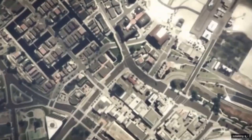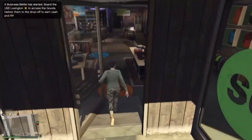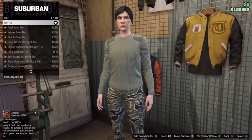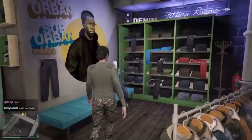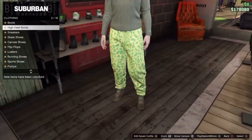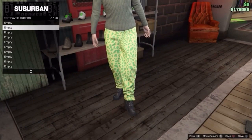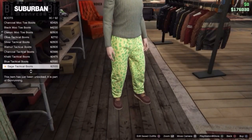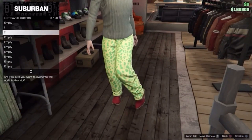Once you've loaded in, look to see if you can see any clothing stores. If you can't, load into a new session. Once loaded, head on the map and go to the nearest clothing store. Once inside, head to the accessories section and make sure your female character has no accessories equipped. Then head to the pants section, go to sport pants, and equip the spotted muscle pants. Then go to shoes, go to boots, and equip the deluxe midnight combat boots — these are going to give you the all-white sports shoes. Save this in the second slot. Then go to boots, head down to number 45, and equip the crimson cowboy boots — this will give you the shoes with the invisible ankles.